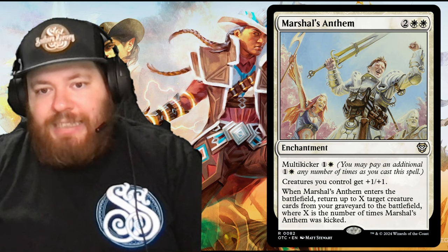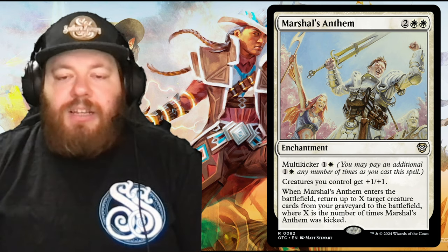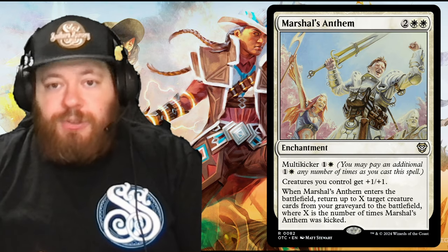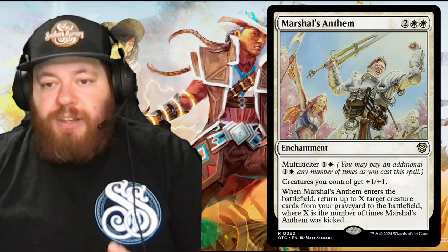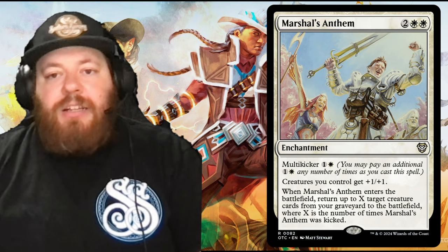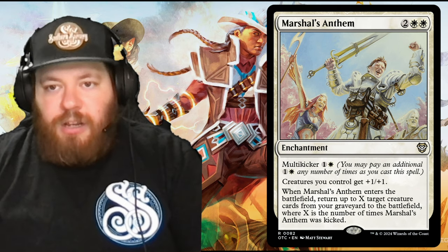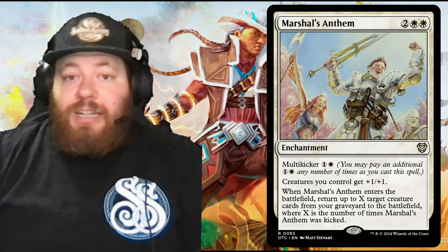Moving to enchantments: Marshal's Anthem — two and two white, an enchantment with multikicker. You pay the base cost and then as many times as you can pay one and a white. Creatures you control get +1/+1 — it's a static anthem. When it enters the battlefield, return up to X target creature cards from your graveyard to the battlefield, where X is the number of times Marshal's Anthem was kicked. A unique card with a lot of different abilities beyond just being an anthem.